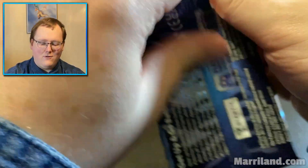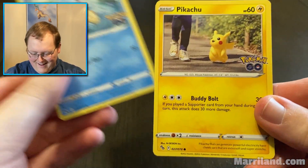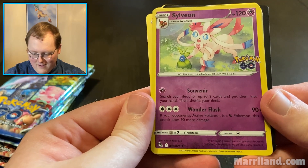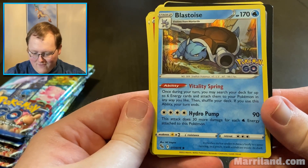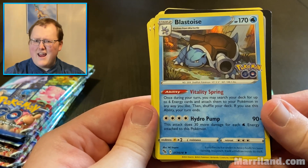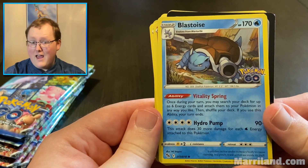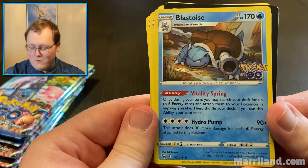We'll have quite a few more packs to open this video. We got Squirtle, Pikachu, Bidoof, Charmander, Meltan, and Sylveon — that's cute. Souvenir: search your deck for up to two cards and put them into your hand, that's pretty nice. And Wonderflash — if your opponent's active Pokemon is a dragon Pokemon, it does 90 more damage. Blastoise! Vitality Spring: once during your turn, you may search your deck for up to six energy cards and attach them to your Pokemon in any way you like, then shuffle your deck. If you use this ability, your turn ends — but six energy cards, and they don't even have to be basic energy cards! That's a really good Blastoise — worth your turn ending. With four water energy attached, Hydro Pump would be doing 210 damage.